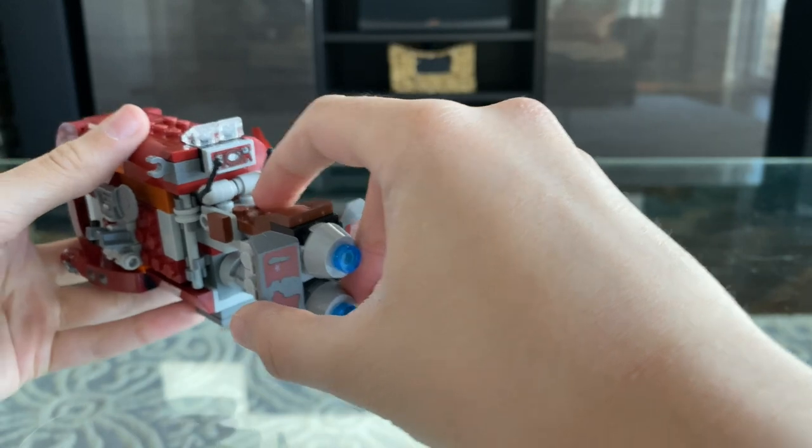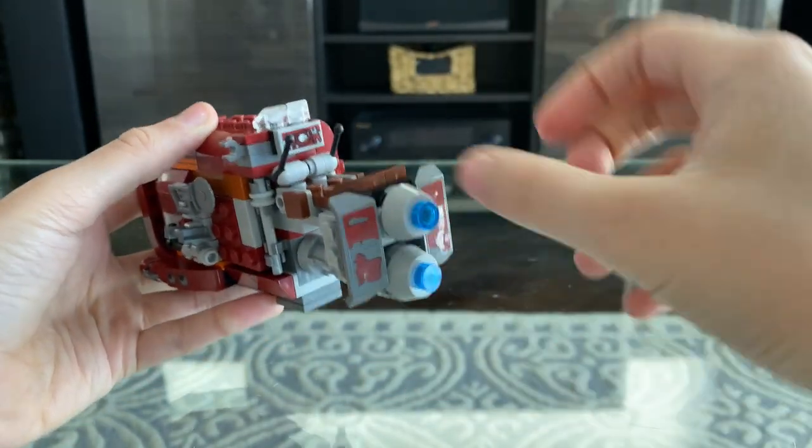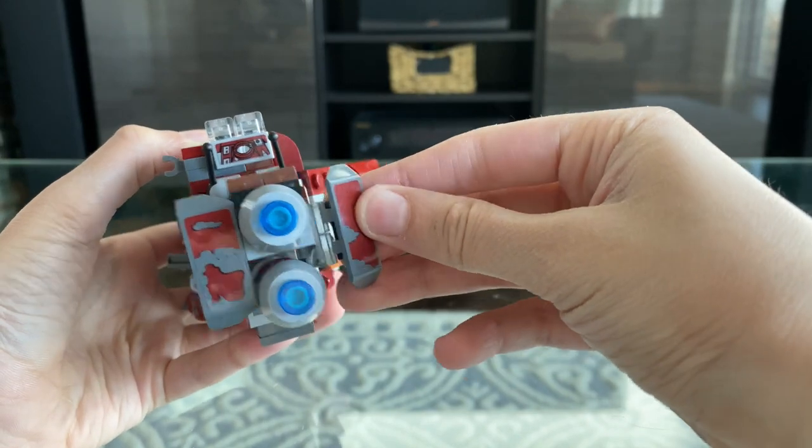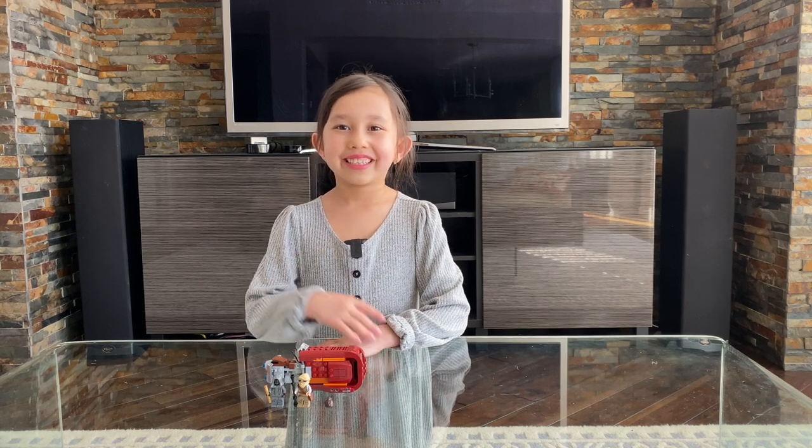This is the control area where Rey sits and it has a cool control panel on it. These flaps around the thruster can also open and close. I had a lot of fun building this set and it turned out amazing. See you guys later!